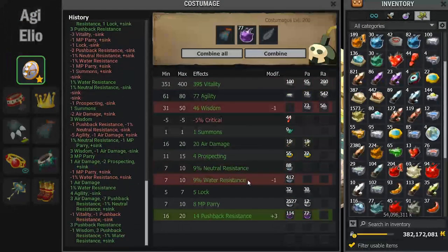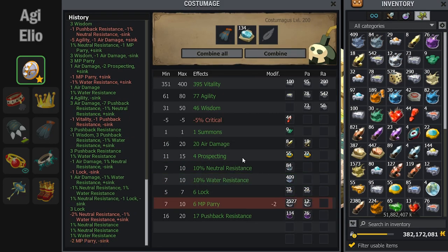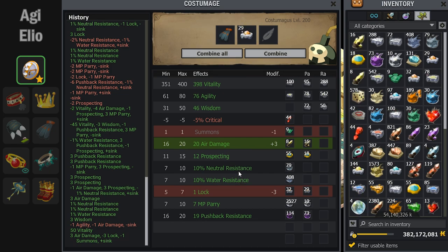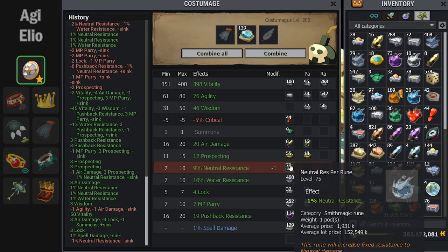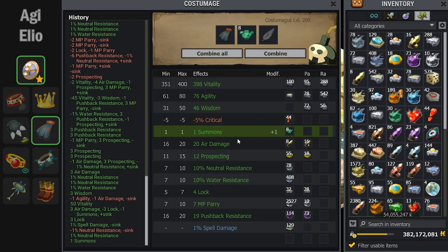On this Jammy Jack cloak, I decided to do a 1% spell damage mage. Percent final damage — whether it's ranged, spell, weapon, or melee — will apply better to classes that hit high amounts of damage in one hit, which is pretty much exactly Eleotrope. Here I get the 1% spell, fix the neutral res, the summons crits back, and we can move on to the next item.